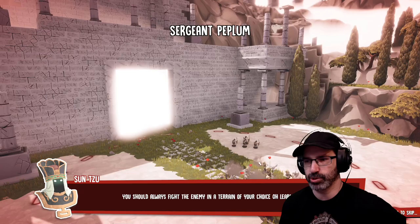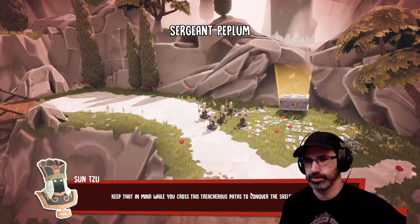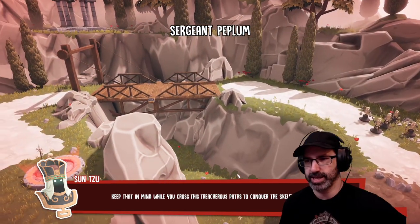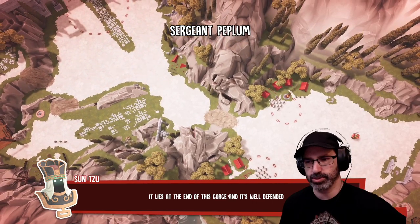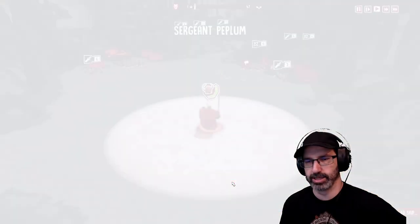You should always fight the enemy in a terrain of your choice — oh, learning one. Keep that in mind while you cross treacherous paths to conquer the skeleton garrison. It lies at the end of the gorge and it's well defended, but you'll take matters into your own hands, Imperator.